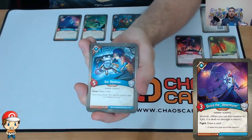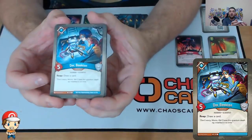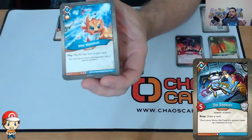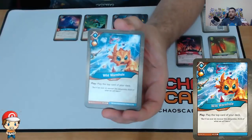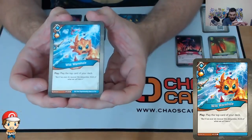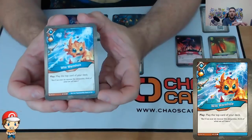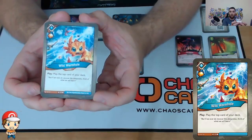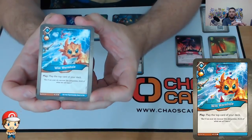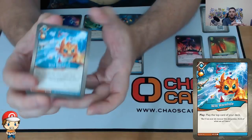We have one copy of Doc Bookton. Five power is quite nice, and when you reap you draw a card. So between Doc and Quixote, we've got a little bit of draw power. Wild Wormhole I got in a different deck and I've really been enjoying playing this. When you play it, you just play the top card of your deck — if it's a creature you get to put it down, if it's an action you get to use it. I like Wild Wormhole a lot, and you get an Ember bonus as well.